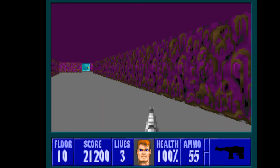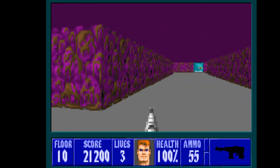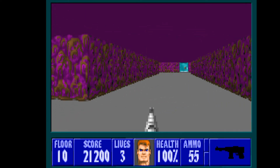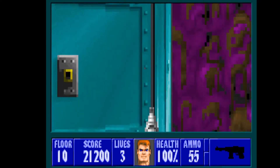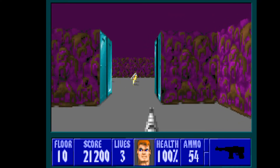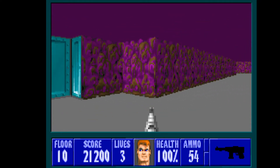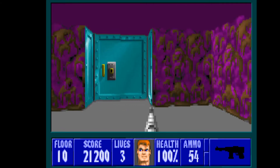Remember how I told you that each episode has 9 floors? Well, it actually has 10. The 10th one is hidden somewhere throughout the episode and you can find the elevator to it. It's a secret level that doesn't really get us anywhere — it's just fun to play. It's usually in a weird kind of layout, like here. Even the music is a bit eerie. It's all this purple.